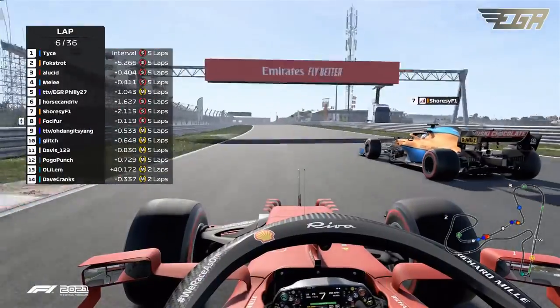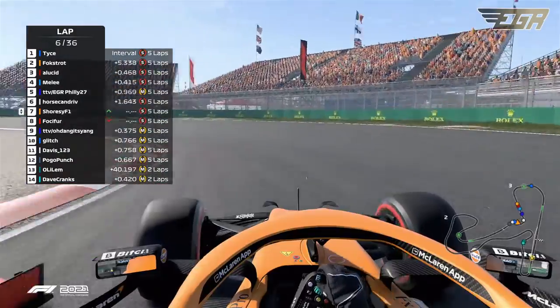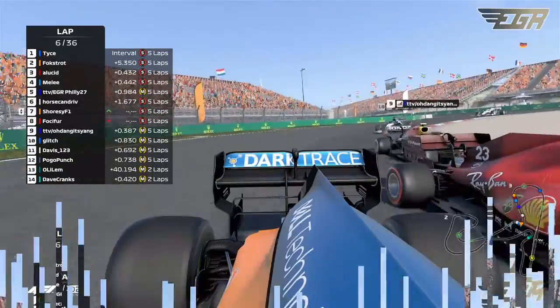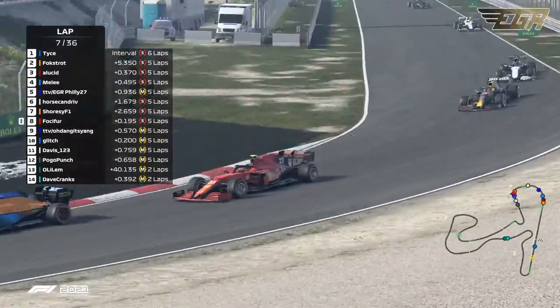Lucid might be able to make a run down this DRS straight. They are side-by-side going into the Audi Ss — a little bit of wheel-banging. Trying to figure out a spot to go, but just not able to do it. Shorzy hanging on to that P7 spot.